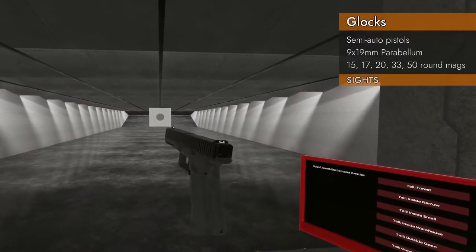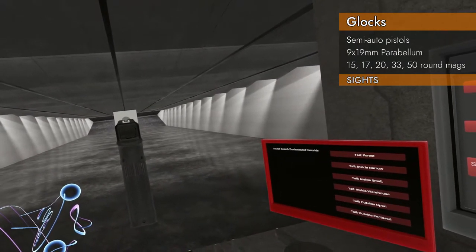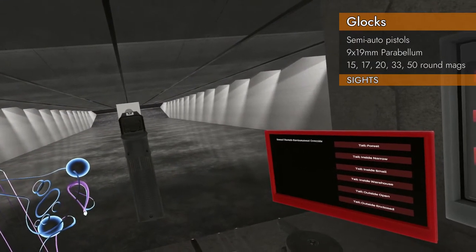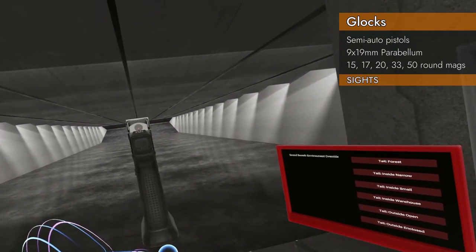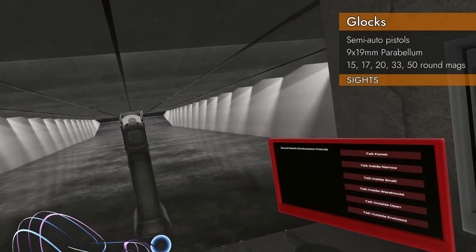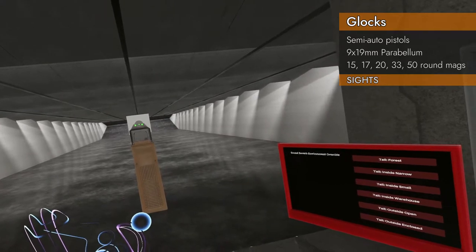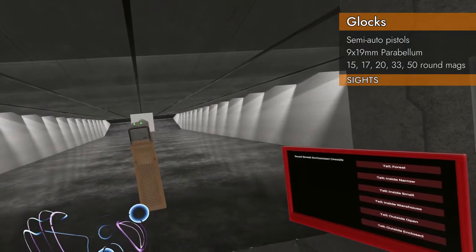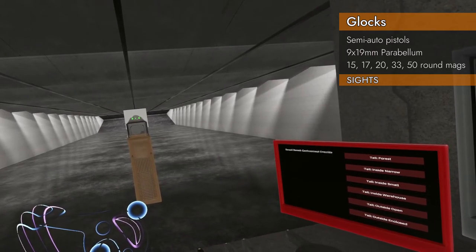Let's compare sights. The G17 has very nice, easy-to-read white unilluminated irons, with a U-shape in the back and a white dot on the front. The G17 Custom has a red dot, and you can also co-witness the irons at the same time. The G19 has bright green irons with a rather large cutout in the back, which makes finding that front sight even easier.